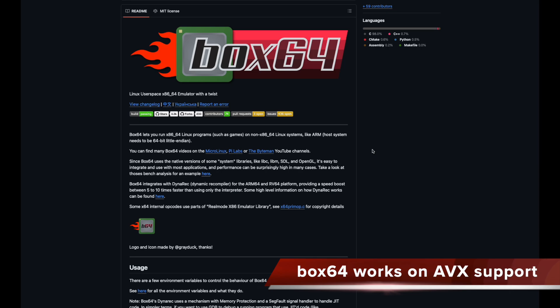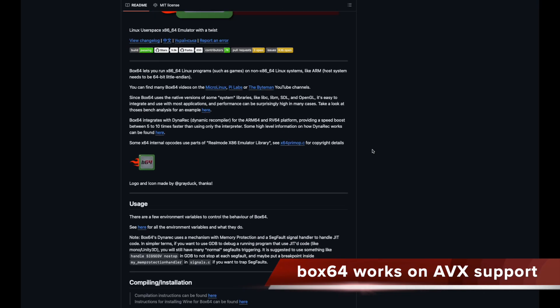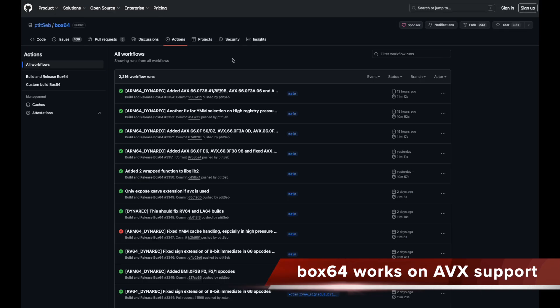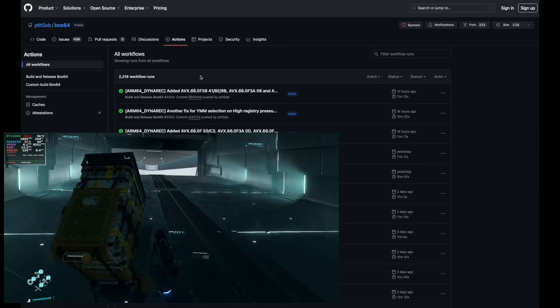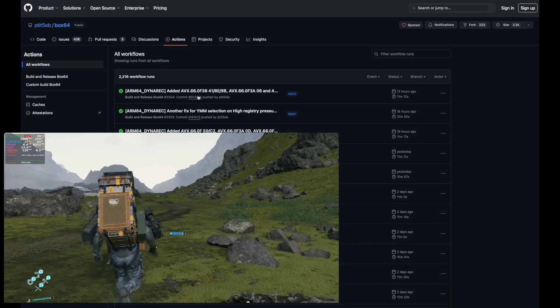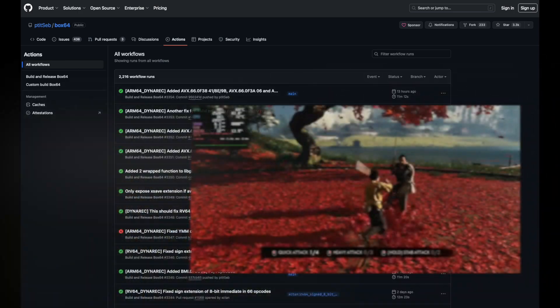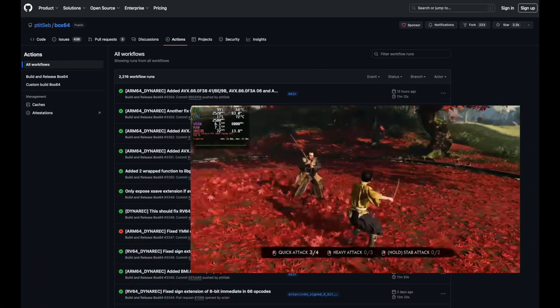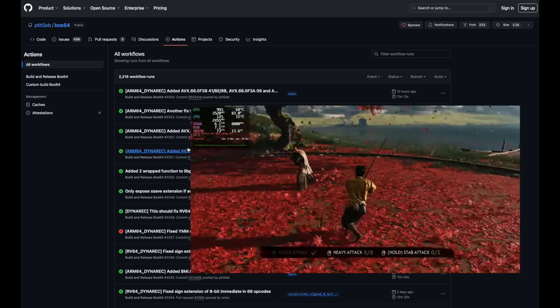You may notice the developer of Box64 began working on AVX support, and you can already enable it for experimental purposes in the latest box builds. In the future, games like Death Stranding or Ghost of Tsushima may work, but it's still too early to tell, because there are still some Turnip issues and opcodes that need to be added. I'm very excited how this will work in the very near future.